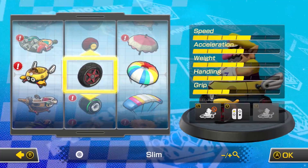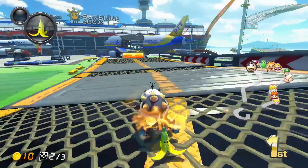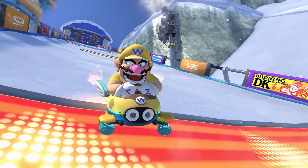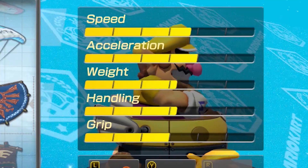While in the tyre department, the Roller's class — which includes the Azure Roller and the Button — was the clear top choice. When you combine those three options, you'll end up with one of the most balanced builds possible, sitting somewhere in the middle for all stats.